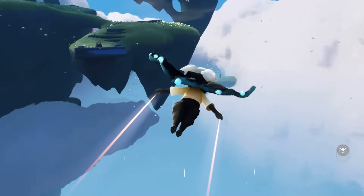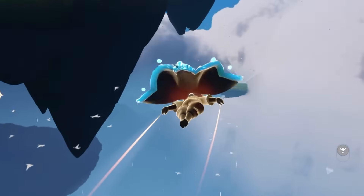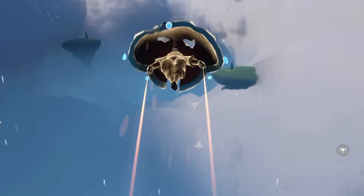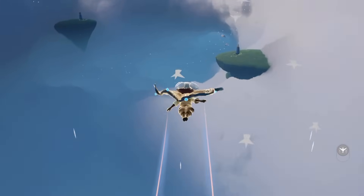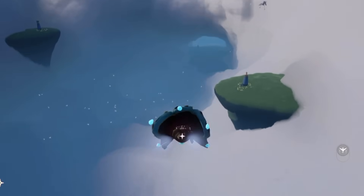Our next two quests can both be done within the Sanctuary Island. You can either fly there by going through the bird's nest area where we just relived the bird spirit, or you can go through the wind paths if you have those unlocked. I'm gonna fly through this cloud tunnel here and it should take me straight there — this is within the bird's nest area.